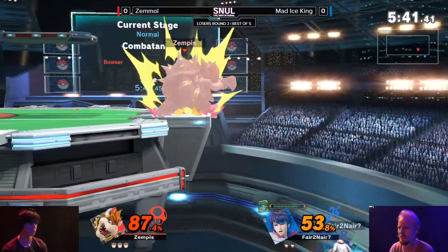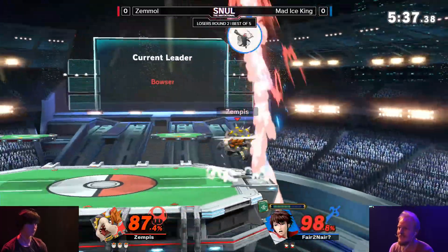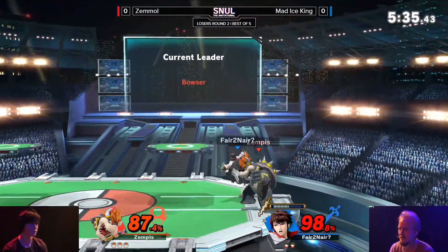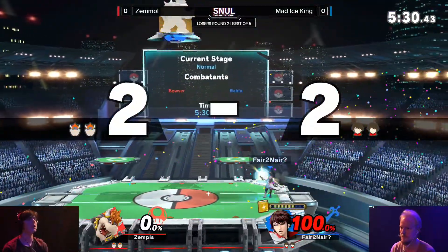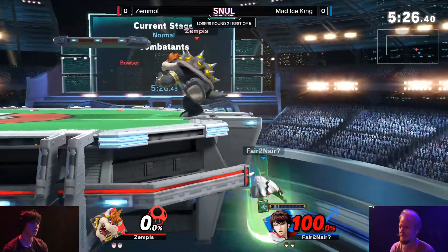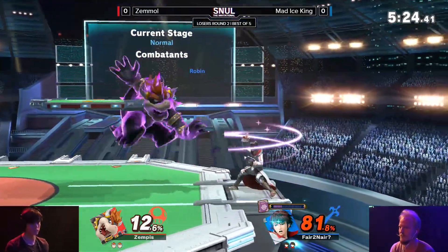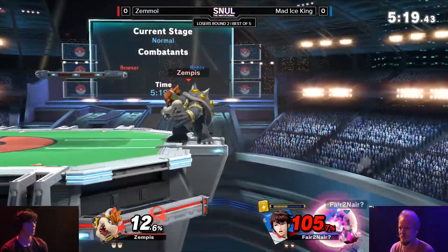Normally Nosferatu is pretty risky to hit, but using the ledge there to cancel the end lag - oh my god, Zemmol, please! This is looking yikes. Guess the four is there though - that is going to take that four-stock. But Zemmol looking so dominant once he properly gets in. An easy 20% heal, which immediately gets stacked on again by the side B.